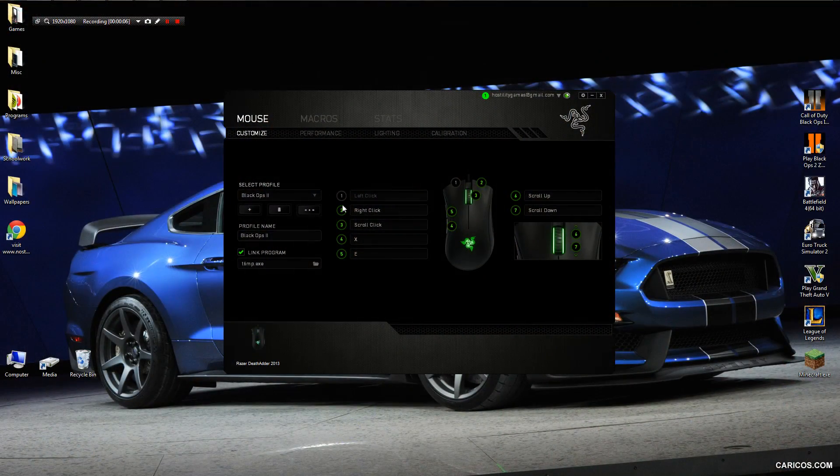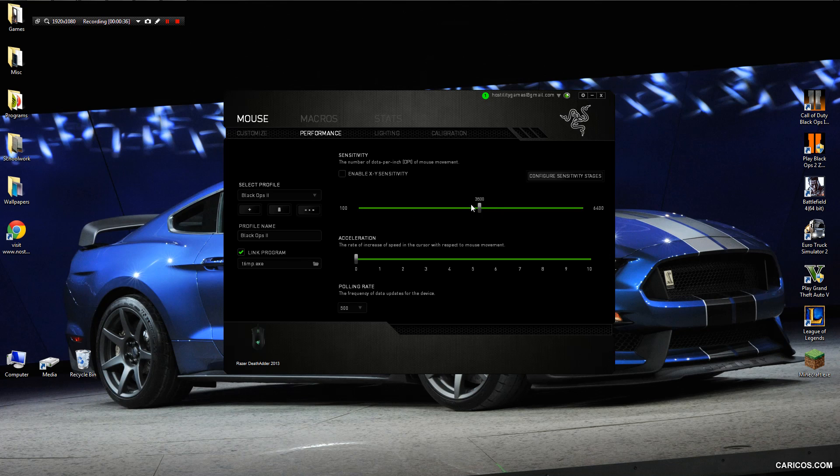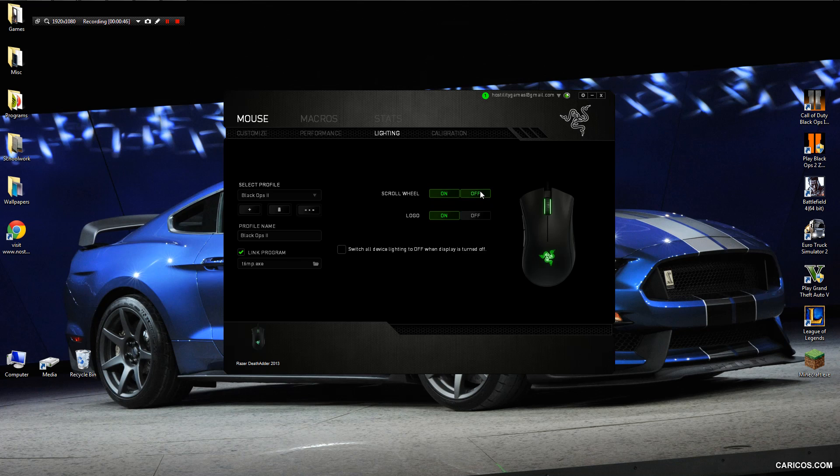So this is Razer Synapse, which is basically Razer's software that lets you program keys and settings. Right now I'm in the main menu where you choose key bindings. I have my profile set to Black Ops 2, but I usually use a Windows profile for general use — I have that set to play and pause and linked to Spotify. Whenever I open Spotify that profile activates, and when I open Black Ops 2 that profile is used instead. I have X set for EMPs and E for melee, and you can adjust the sensitivity. I have it set to 3500 DPI at the moment, and you can also see in-game sensitivity and acceleration settings.